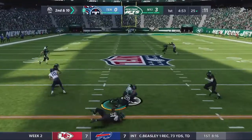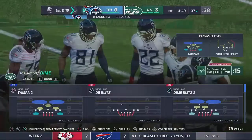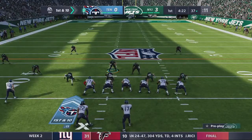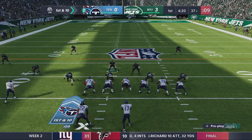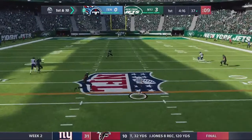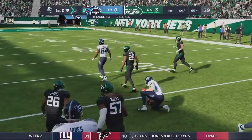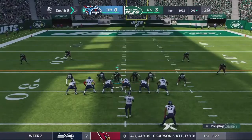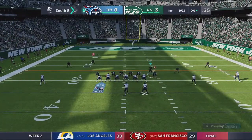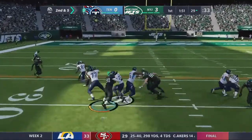We got to hit them. Derrick Henry catching the ball out of the backfield — okay. I'm all about sending pressure. I love sending pressure, but we gotta get home. No one got home and we give up a big play. We can't give up big plays like that. I'm not scared to bring pressure — I'm actually gonna blitz, send like seven. That didn't work, but we get a stop there.